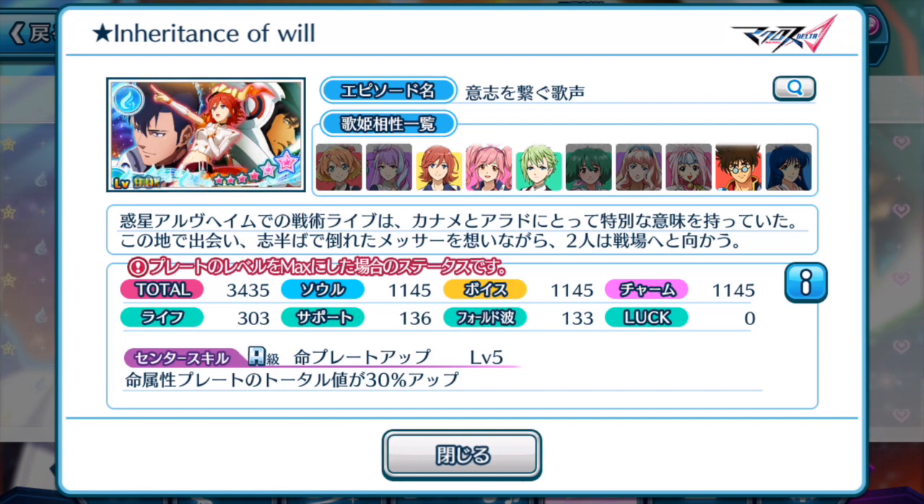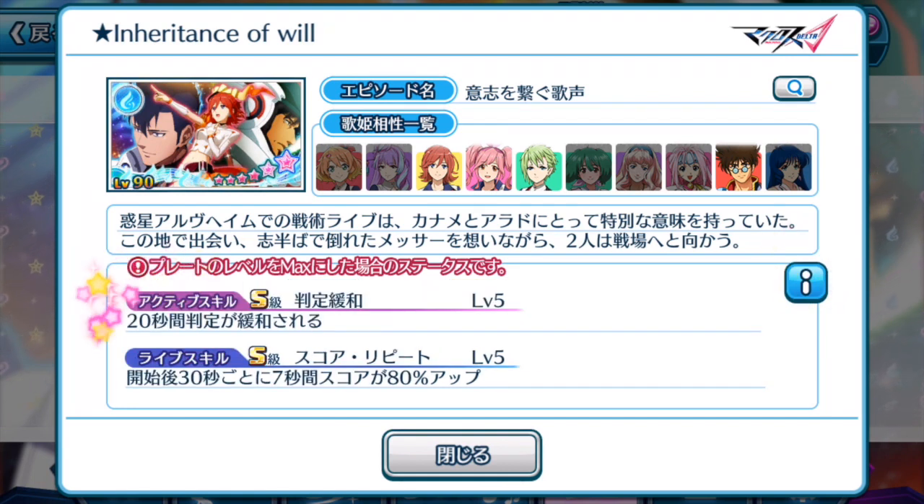So not really the best center skill, but it does do something. Let's tap active skill — 20 seconds, your notes are easier to tap. So it basically improves your accuracy, and it's a pretty good skill that lasts for 20 seconds. That's a very long time. So if you have missions in the upcoming event that require you to not break combos, or you want to use this plate to clear your perfect combo streaks, this episode plate will help you out with that task.